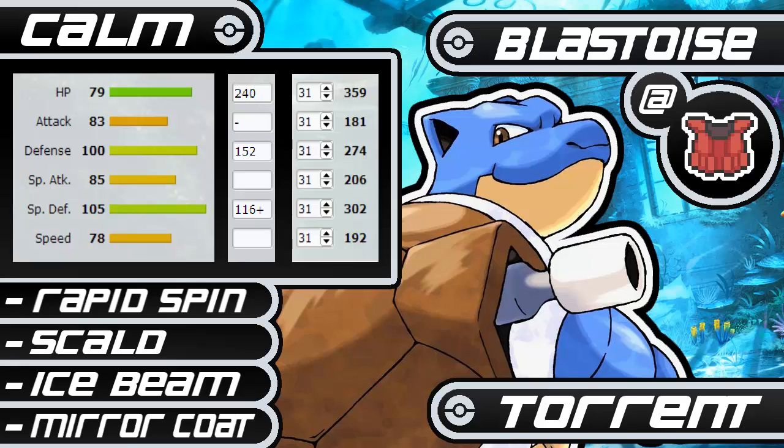With that Rapid Spin to spin away all the hazards, Scald in order to get that nice STAB and burn stuff, and to hit Keldeo and Talonflame because you really don't have any special attack investment. Ice Beam so you can just handle those Landorus-Therian, those Garchomps that like to be running around in OU, Salamence, all that stuff, and then you have Mirror Coat. In case you don't know what Mirror Coat is, you basically take a special hit and bounce it back at double the damage. Paired with the Assault Vest, it's actually really good, because it's still considered as an attacking move — it's basically the special form of Counter. As for the nature, we have Calm to boost up that special defense, and then we have Torrent as our ability, because if you do get brought down below 33%, say like a Talonflame's Choice Band Brave Bird, you might get brought down to that zone where you can just completely OHKO it with a Scald.